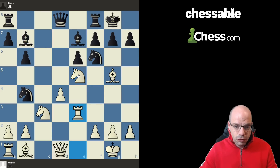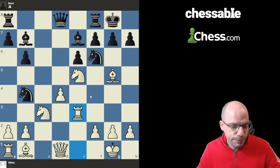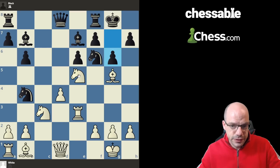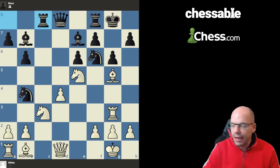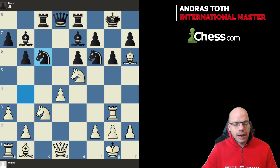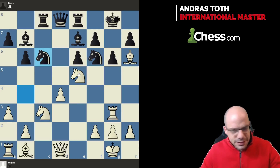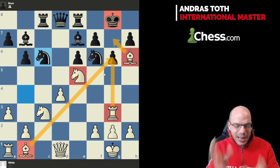Bishop b7, Rook f3 — note how White managed to keep all four minor pieces on the board. Now the rook is coming into the fray for a classic rook lift. The black king is beginning to get nervous. g6 was played — so far no mistakes. Rook g3 was played, but after Rook c8 things are about to get dicey. Bishop h6 was played and Rook e8 is a game-losing mistake, because now White gets to kick the knight, and after Knight c6, the fury comes in.